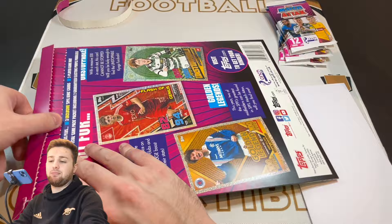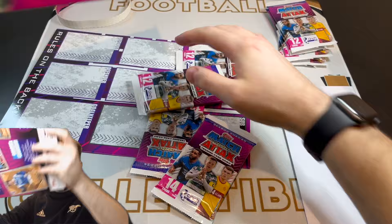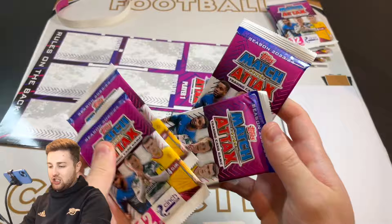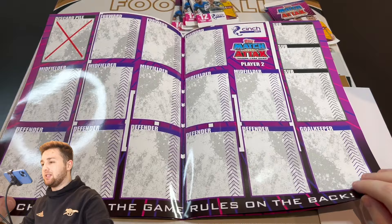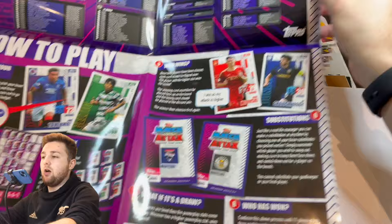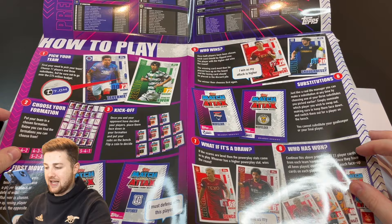I love the way this opens — very nicely done. Let's get our cards out and see what is inside. So that's all the content out, as you can see. We'll put that box to one side — it's going to be useful for storing bits and pieces. We've got our packs of cards there. Let's have a look at our game pitch mat. It doubles up as a checklist. We've got one side of the pitch there for player two, and a discard pile, which is pretty cool — I haven't seen that on a Match Attax board before. On one side we've got the game rules, and on the other we've got a checklist, which is pretty handy.